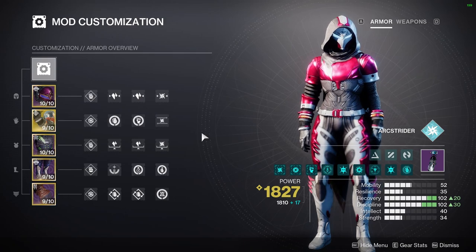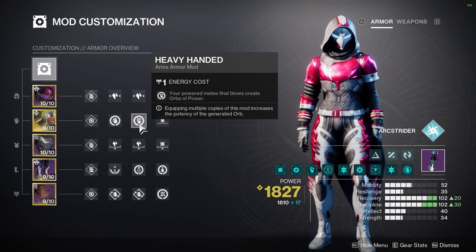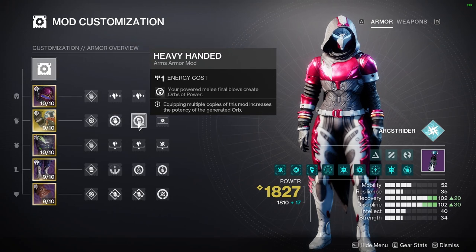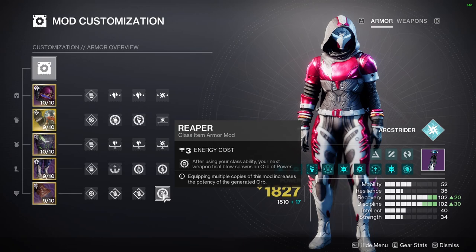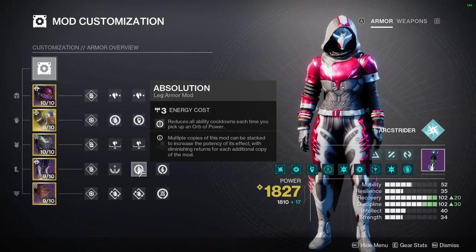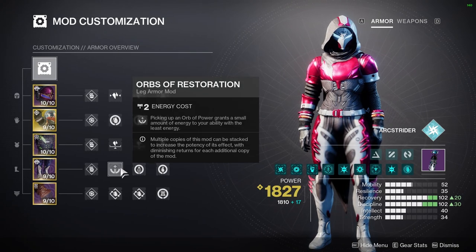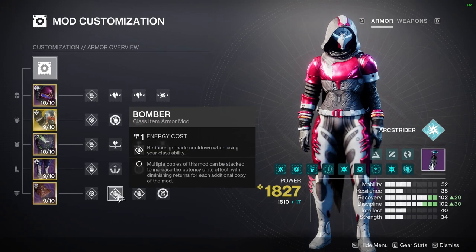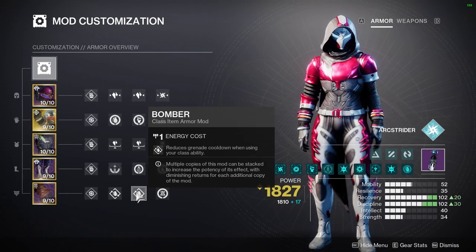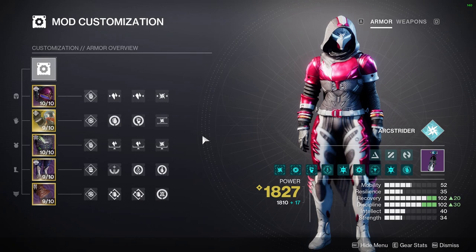I like to use a very orb-centric build. I have on Firepower, Heavy Handed, and Reaper — pause the video if you want to read any of these individually. Essentially, if we get a kill with our grenade, with our empowered melee, or after using our Dodge and we use a weapon kill, then we will drop an Orb of Power. If we pick up those Orbs of Power, our Innervation, Absolution, and Orbs of Restoration will all proc, giving us a bunch of Ability Energy back. The last thing giving us Ability Energy is two Bomber mods — every time we use our Dodge, we'll get around 20-25% Grenade Energy back, which with the Shinobu's Vow build is very, very good. A lot of times you'll see me Dodge as I leave spawn just to get a little Grenade Energy back before I hit the actual fight.